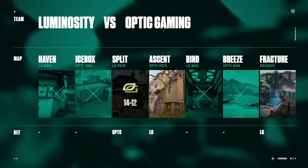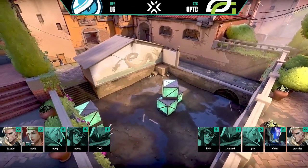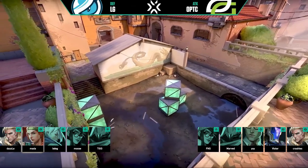Now that we understand the importance of realizing where your teammates are on the minimap, we need to talk about understanding the possibility of potential timings from the other team. To do this, we're going to dive into a professional match that happened this past weekend between Optic Gaming and Luminosity. Optic and LG are playing on Ascent, and this is round four of the match — a full buy round for both teams.